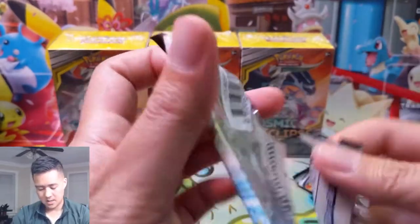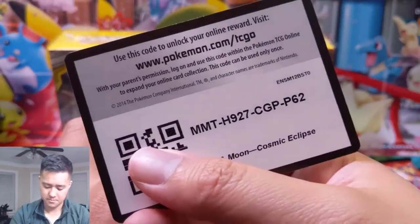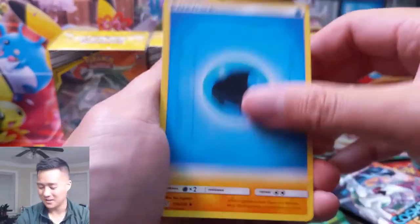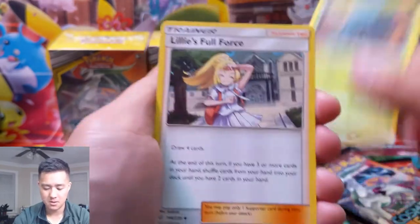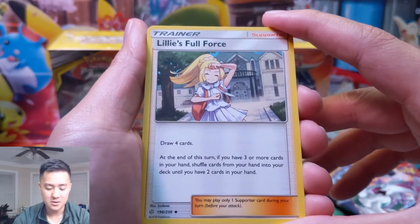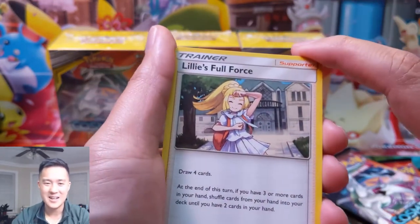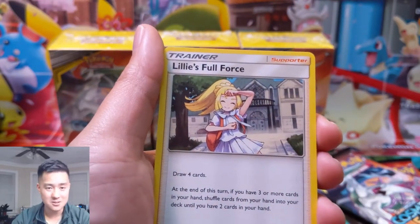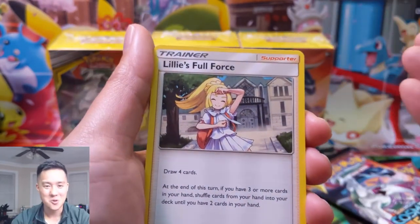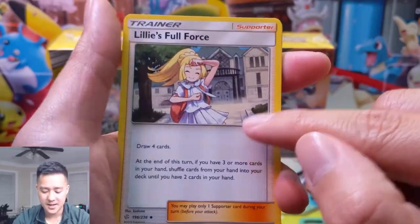So maybe Great Catcher won't be a thing — maybe Fion will replace both of them. You'd never use Rain Splash so it doesn't matter what type it is. Super happy we picked that up. Cards we'd definitely like to see: Charizard & Braixen GX sounds pretty cool, and we want that Blastoise tag team — he finally gets one. We got Lillie's Full Force: draw four cards, but at the end of your turn if you have three or more cards, shuffle them from your hand into your deck until you only have two left. This card sounds terrible.